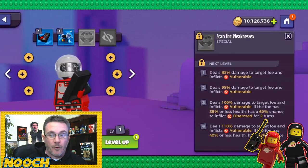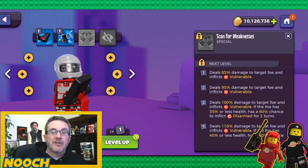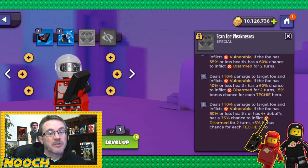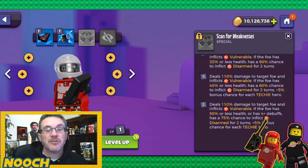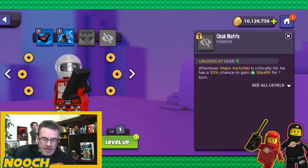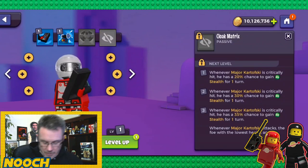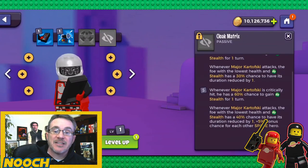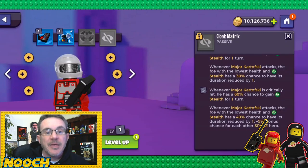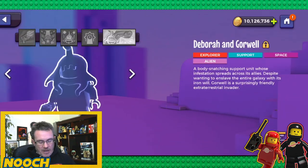Scan for Weaknesses at base: 85% damage and inflicts vulnerable. At max: 110% damage, inflicts vulnerable; if the target has 50% or less health or four or more debuffs, 75% chance to inflict disarm for two turns. Kartofsky's passive Cloak Matrix: at base whenever critically hit, 20% chance to gain stealth for one turn. At max, 60% chance to gain stealth, and whenever he attacks the foe with the lowest health, stealth has a 40% chance to have its duration reduced.